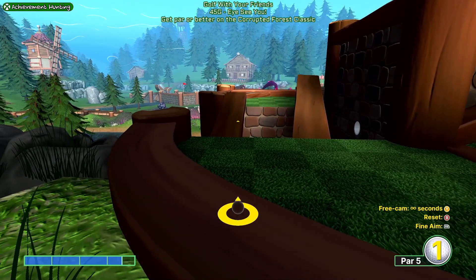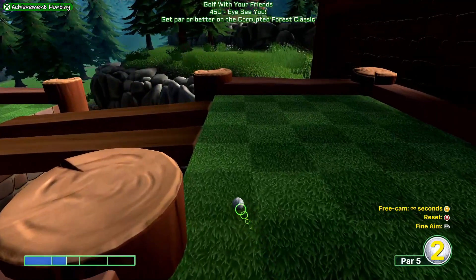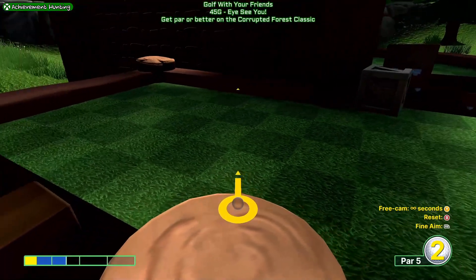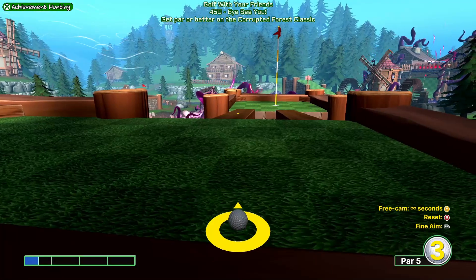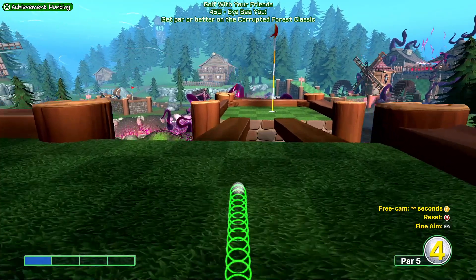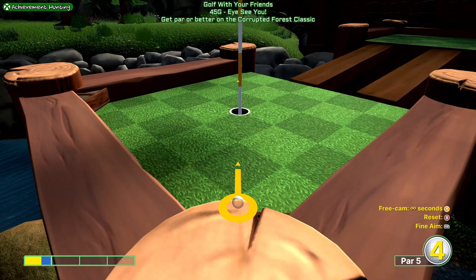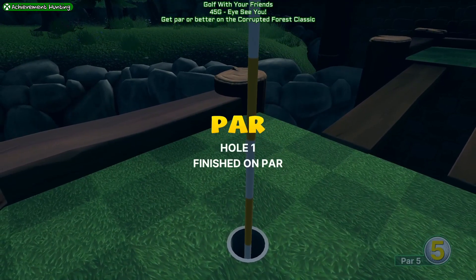Then we're going to do 1.5 bars of power just to get it over — it shouldn't sink. Then we're going to play safe. I would say just put it over towards the back so you've got a relatively straight shot wherever it goes, and then we're going to just plunk you down. It brings you down for an easy half-bar shot. That'll get you a par on hole 1 because we're playing safe.